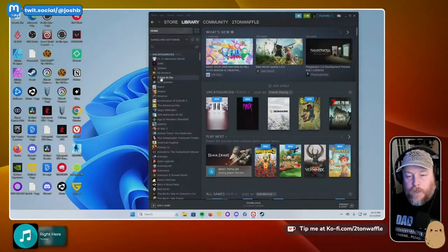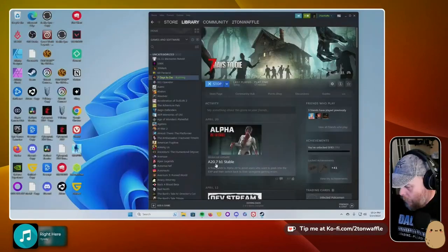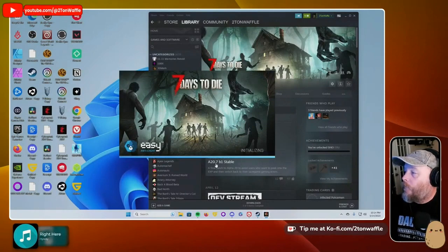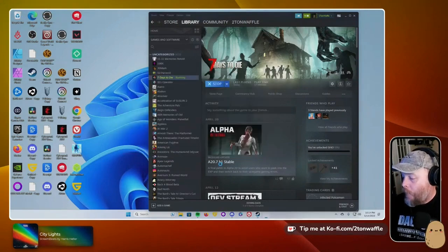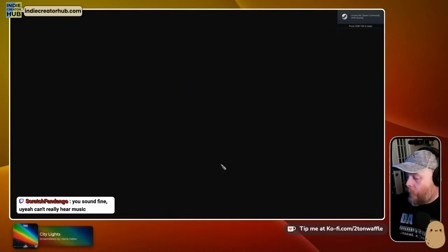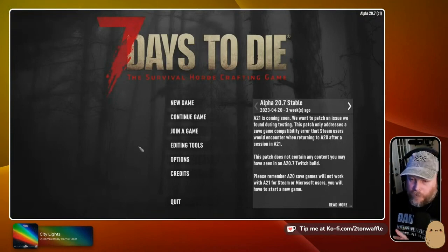Alright, I've already installed it a little bit ago — 17 minutes of playtime. I want to play now. Hopefully you guys can hear the audio. The music is low in the background. The game audio should be loud enough — let me know if not. So this is Alpha 20.7 stable. This game came out a while ago. We're going to do a completely new game.